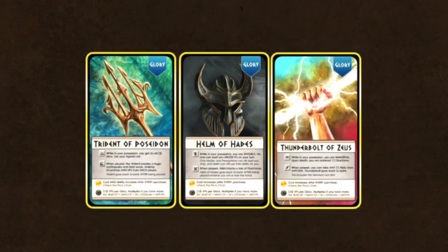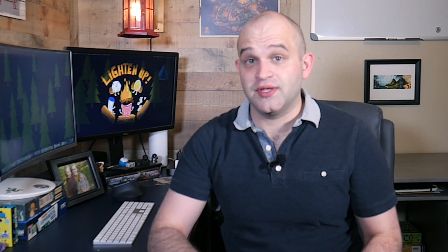Let's move on to the glories. There are three glories in Seven Fortunes: Trident of Poseidon, Helm of Hades, and the Thunderbolt of Zeus. These work a little bit different from the relics. Glories increase in price as they are bought and can be battled for during the game. The price of the glories and epics are kept track of on the price board. Now, like the relics, glories have an ability and grant victory points if you own multiple. However, they also have a when-played ability — pretty powerful abilities, which makes the decision to keep or play them all the more difficult.